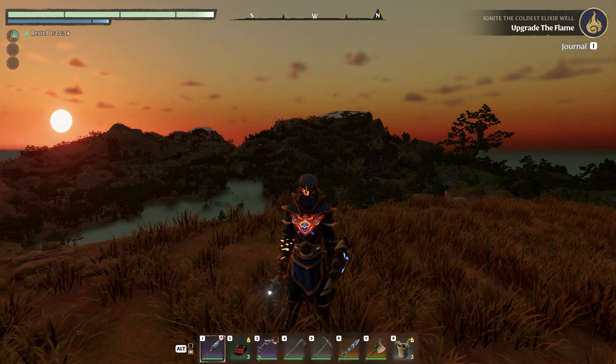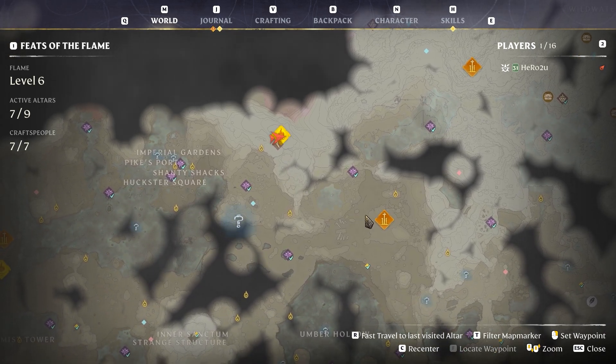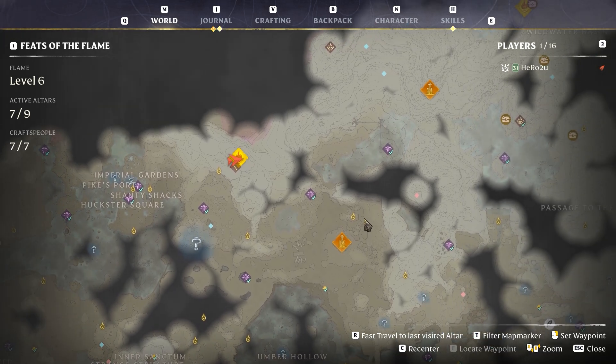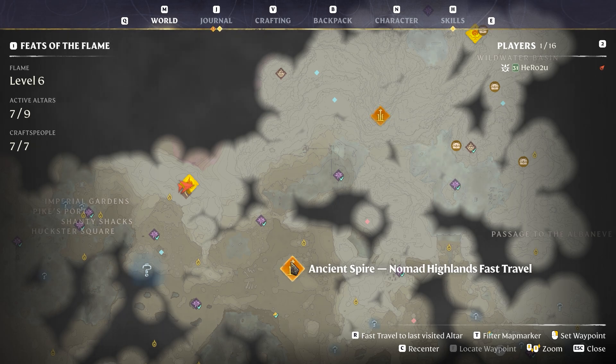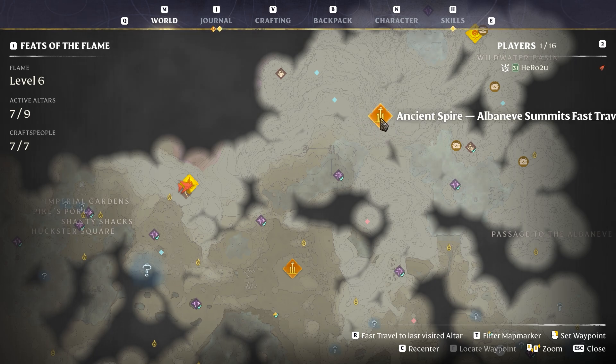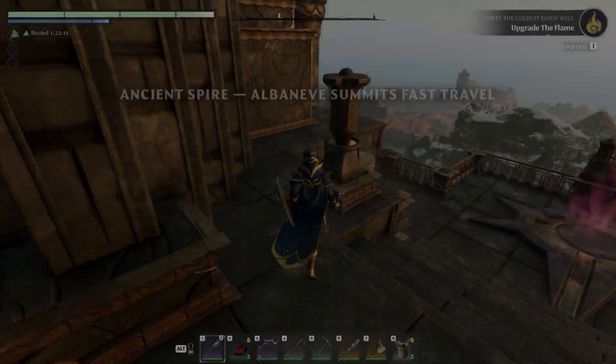So how to find it and get it? You can see right here my location — that's actually the north area, you can see Enchant Spire Highland right there. We need to make sure we unlock the Enchant Spire Albaneve. If you didn't unlock it yet, just go north of Enchant Spire Highland and you should find it right there.